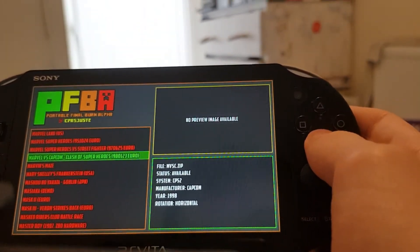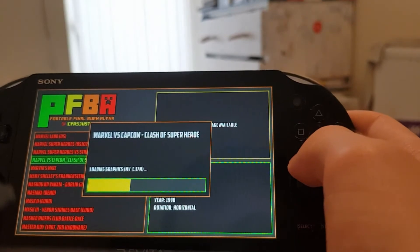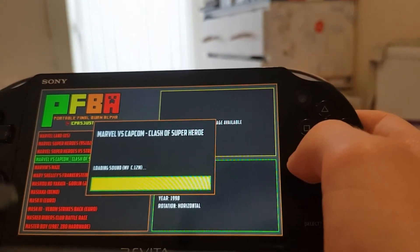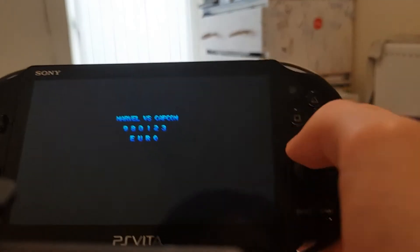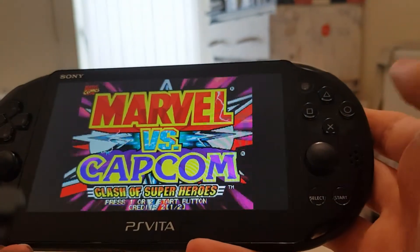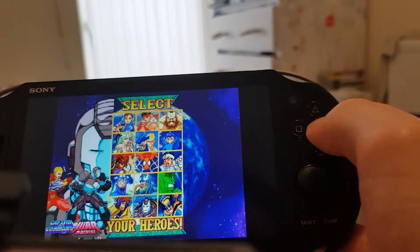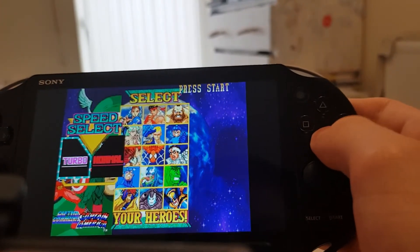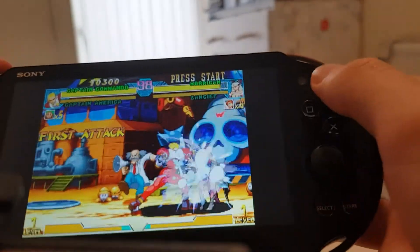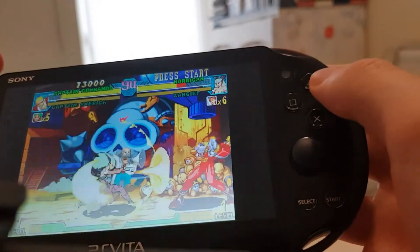Here we are — Marvel vs. Capcom: Clash of the Superheroes. This is a game I put onto it. If you want to start, just click X and it will begin loading. It might take a while depending on the game — this one's about 10 megabytes so it doesn't take forever. You want to click Select to insert your coin; you don't need real quarters like you do at a real arcade. And here's the game!